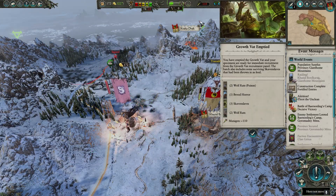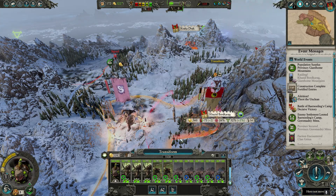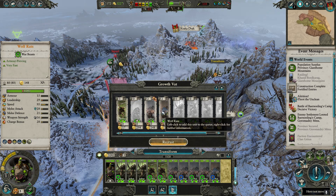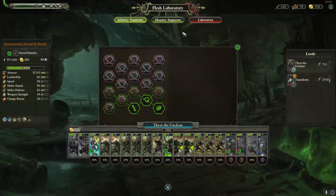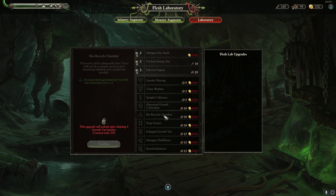The growth vat units work similarly to Regiment of Renown — you can instantly recruit them into an army without having to wait. However, these units are free and don't return to your growth vats after they die or are removed. The Flesh Laboratory can be upgraded over time to give your faction different buffs. These upgrades cost gold and food, but can also cost mutagens. Mutagens are gained via the growth vats.